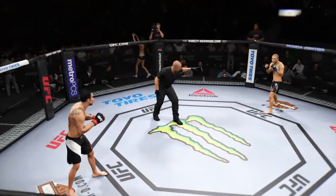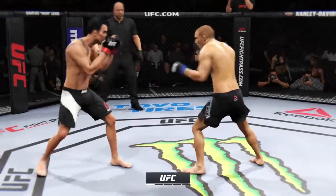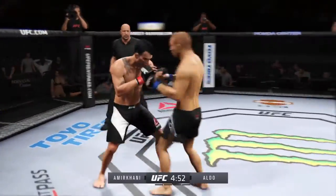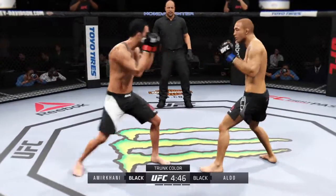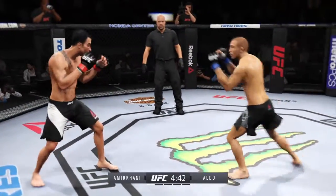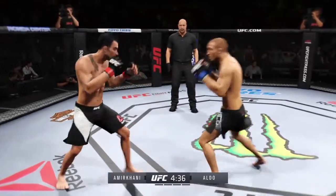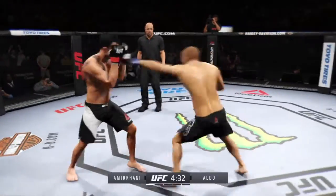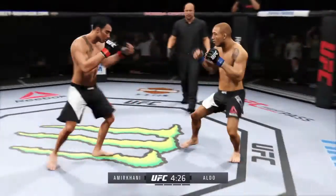Mark Wanamir, Jose Aldo. Here we go! Fight scheduled for five five-minute rounds. Jose Aldo is one of the most explosive and dynamic fighters to ever fight in MMA. The former soccer star has tremendous leg kicks, as well as a world-class Brazilian Jiu-Jitsu ground game.